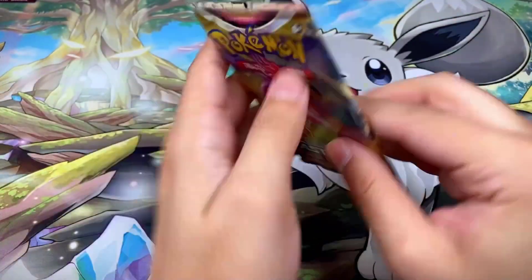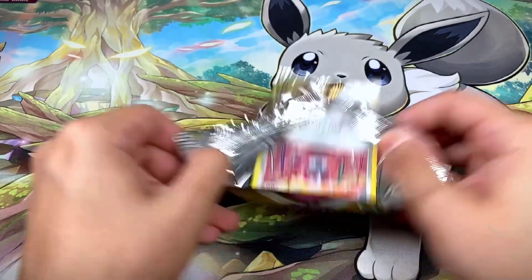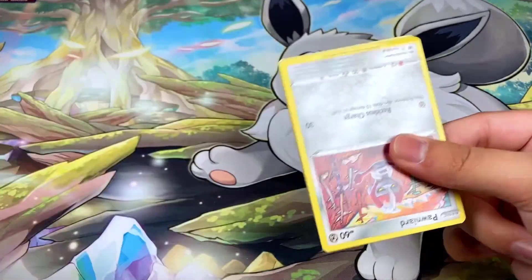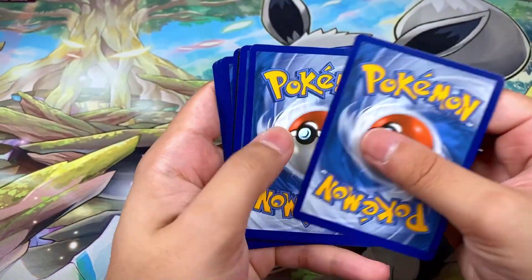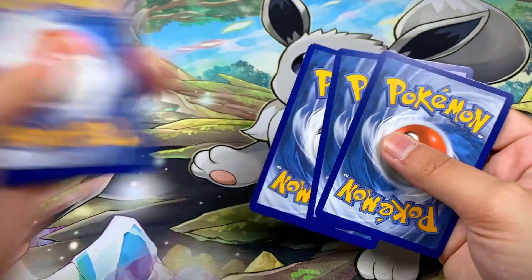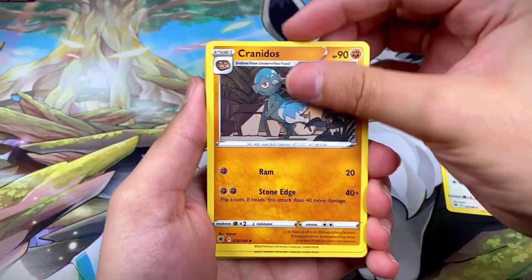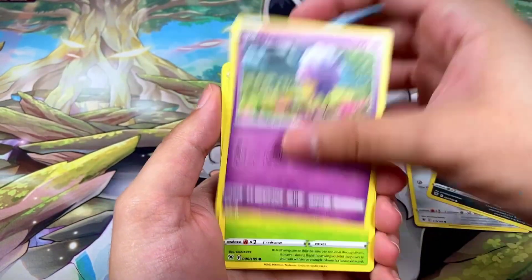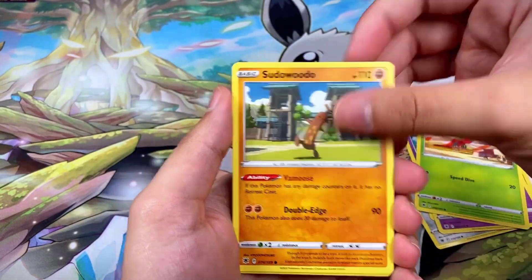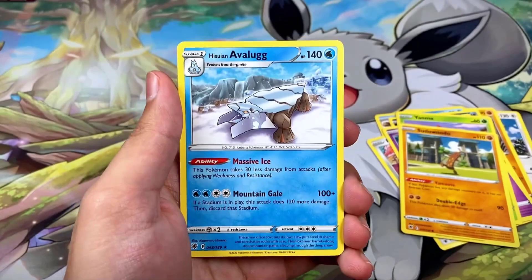Pack fifteen also has Hisuian Typhlosion on the front. There are actually five pack artworks for Astral Radiance. We got Ursaring, Cranidos, Piloswine, Pawnard, Uchiana, Drifbloon, Yanma, Sudowoodo, a Sudowoodo reverse, and a Hisuian Avalugg non-hollow rare.